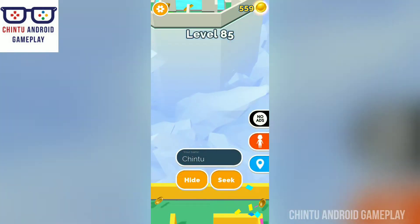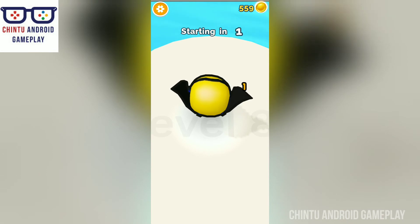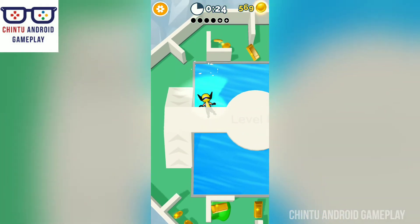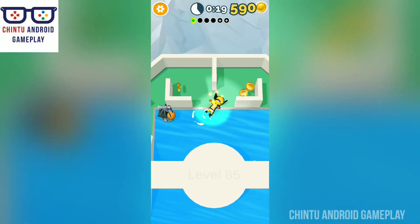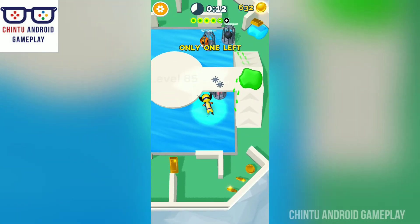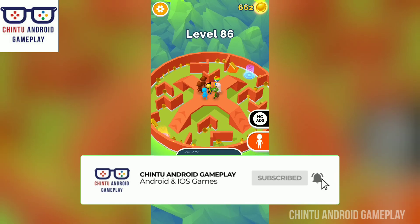Now I'm playing level 85 as a seeker. Go find the six people who are hiding — in the water, in the office desks, or in the cars. They are in the water — excellent! Found a total of five people, you have to find one more. Excellent! Found all six people — level 85 completed! Thank you friends, please subscribe to my channel, Into Android Gameplay.